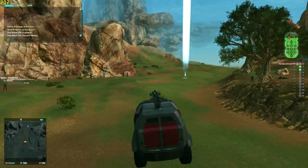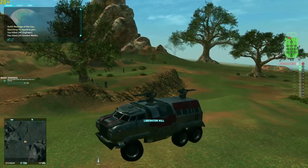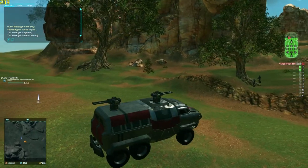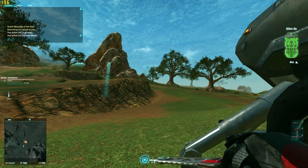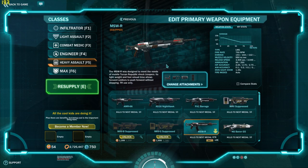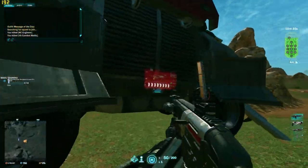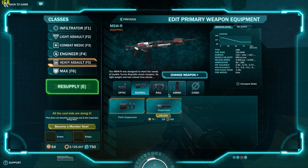Now that you've made your way out to the waypoint, you want to make sure it is here, in between this bit here. You pop down here with a Sunderer, deploy it, and with the beauty of being on VR, you have access to whatever weapons you want, all the attachments, on all the classes. You don't need to pay certs, you just equip whatever you want.